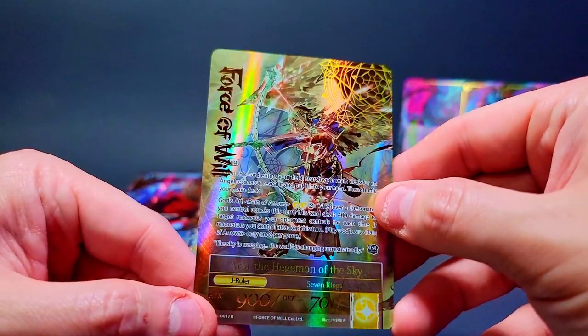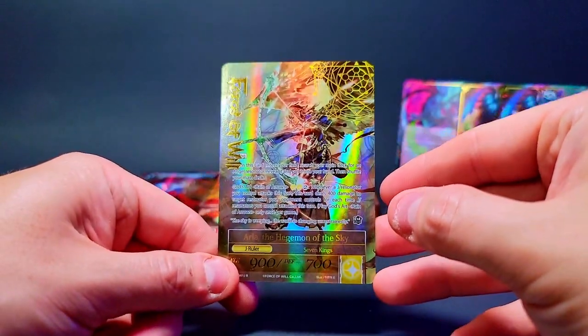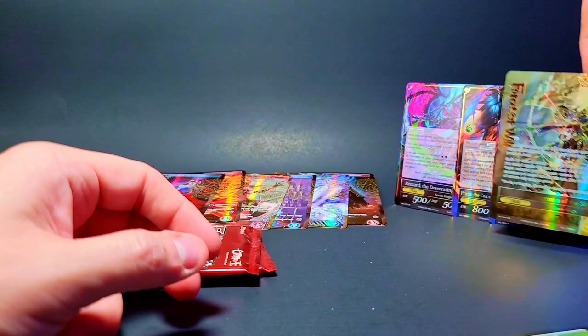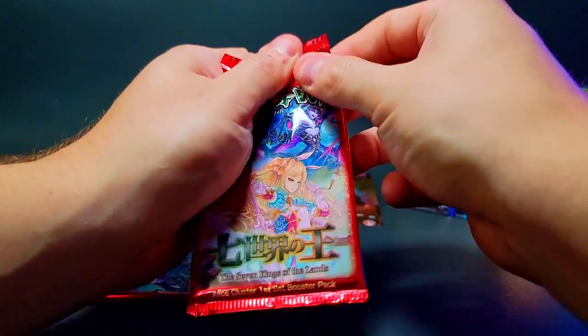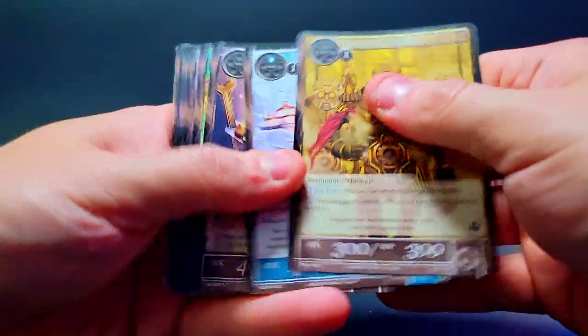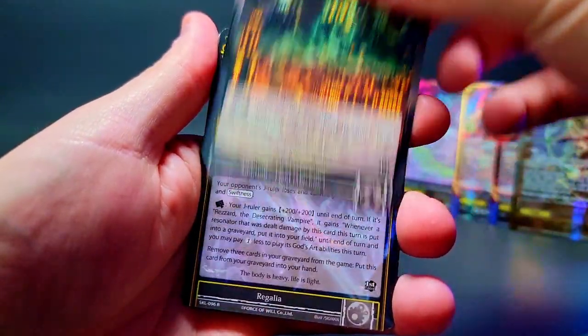Then bam — stunning, breaking through the clouds with his flaming crazy looking arrow nonsense. This is a sick looking foil stamp. I was hoping we were guaranteed one foiled stamp J-ruler and I think that's how it works — three regular J-rulers and then one full art foil stamped. There's a reason why we call it the lucky left side — sometimes it just saves your box. We seemed to be having a bad box and then the left side delivers.